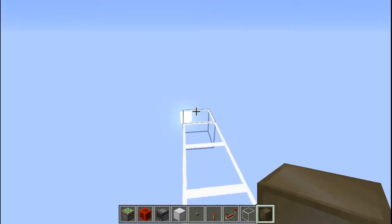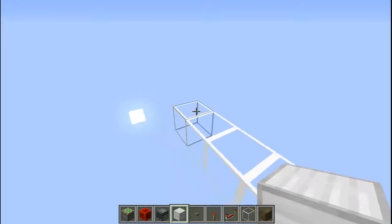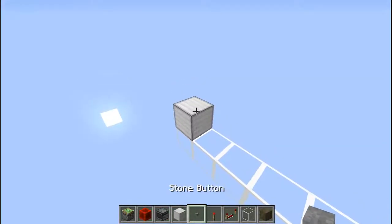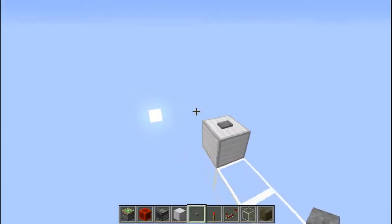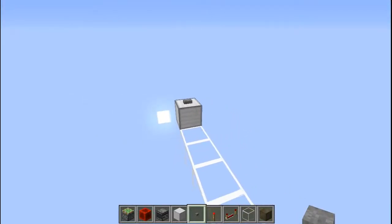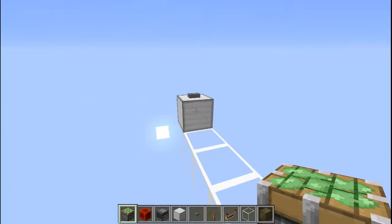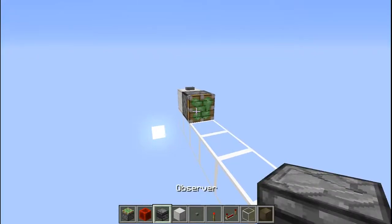Now let's start building this for Java users. The things you're going to need are: a block of your choice, and a button — a bat on, or button. Place the button on top of that block, then place a piston facing this direction, and place an observer on the face of that piston so the piston can push the observer.